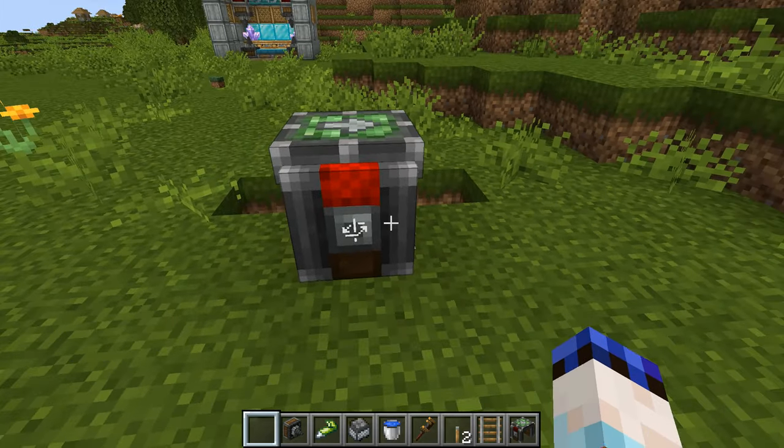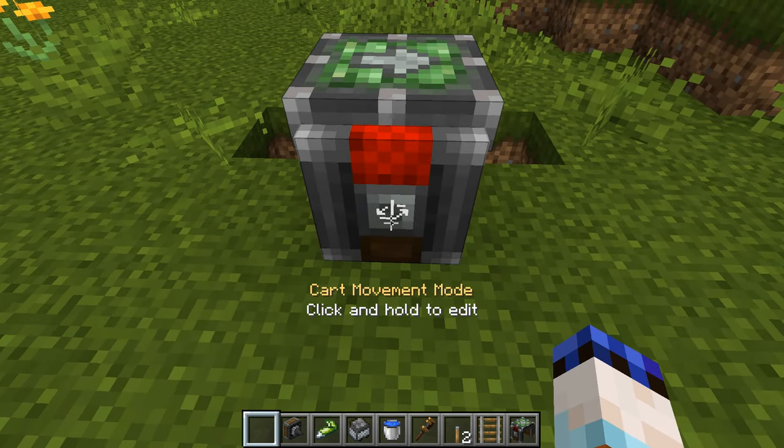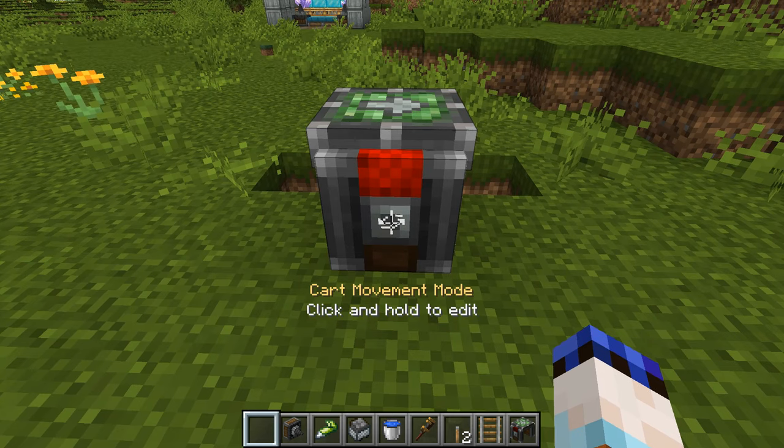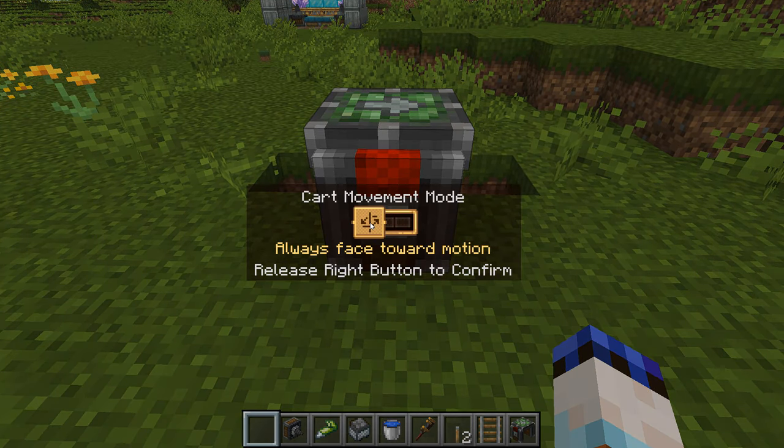You'll also notice that on the side of your little cart assembler you've got sort of an interface, highlighted by these little interconnecting arrows. If you hover your cursor over that and then hold down the right mouse button, you'll find it brings up a little HUD — this is just telling you how your contraption is going to move once you've made it and set it off.